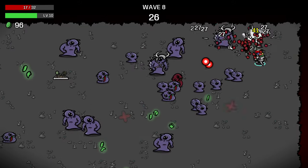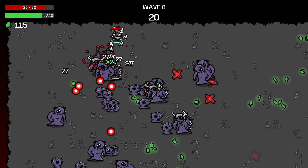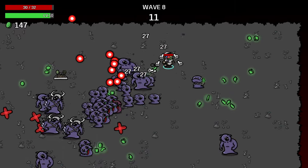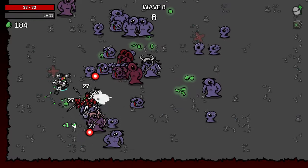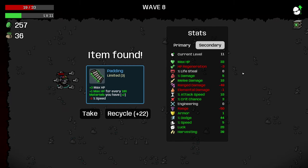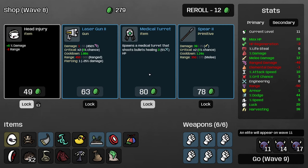I would definitely like to see some increased consumable healing because right now we are not healing for a lot, so I may have to change my healing plans. Fist is very bad at killing the loot aliens because the knockback prevents you from keeping them where you want them. I'm going to tank some damage and rely on my dodging just to make sure I can clear that big horde before the wave ends. I'll take a little more melee damage.